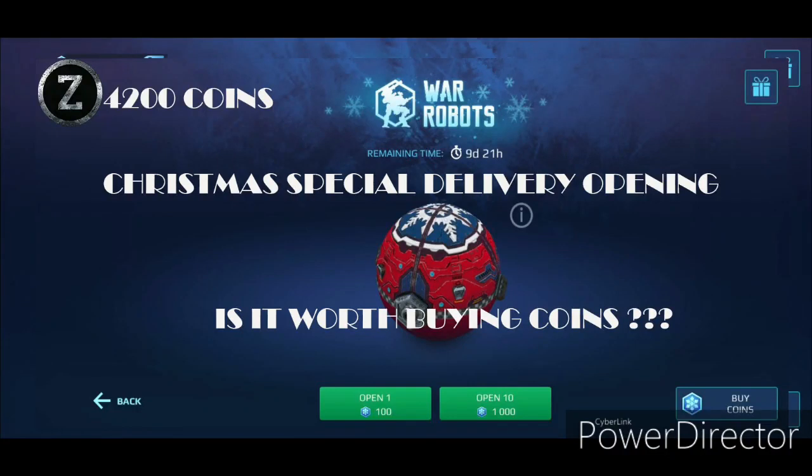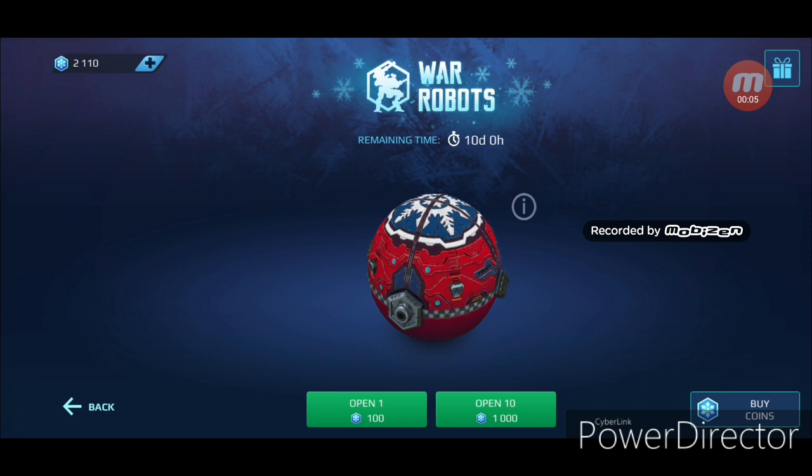Welcome to one more of my videos. This one is going to be a very short video. I just bought this morning 2100 event coins. The only thing that I want to get is some power cells and the red leech paints. I was buying so many of these coins to get these red leech paints and I'm not getting it.